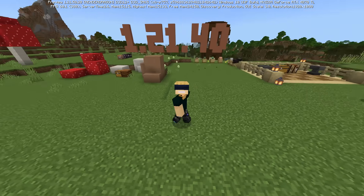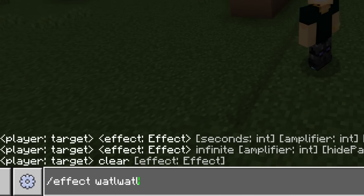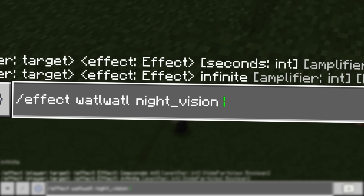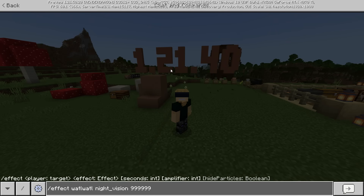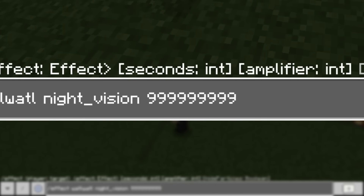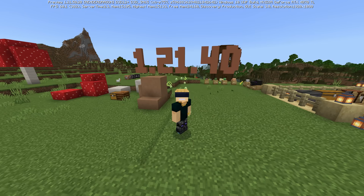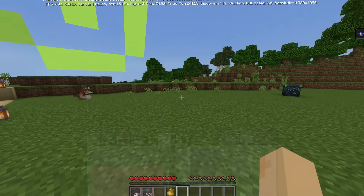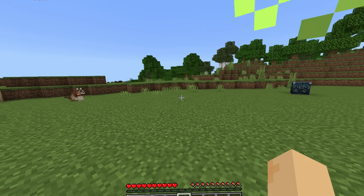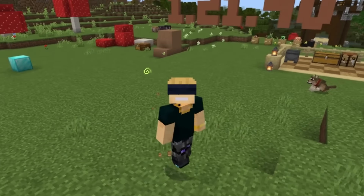Commands — they're one of the most powerful things in the entire game. One of the most useful is definitely the Effect command, which lets you grant yourself any effect in the game. Previously you would have had to specify a time value in seconds for the duration. Now, if you want to, you can simply say Infinite and give yourself an effect infinitely. This effect is going to last forever.